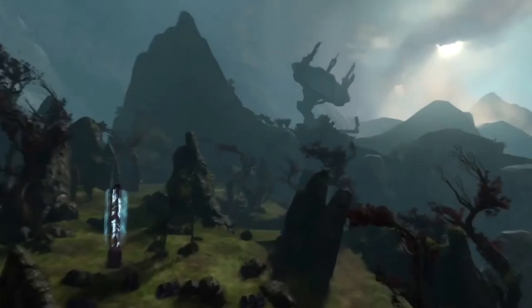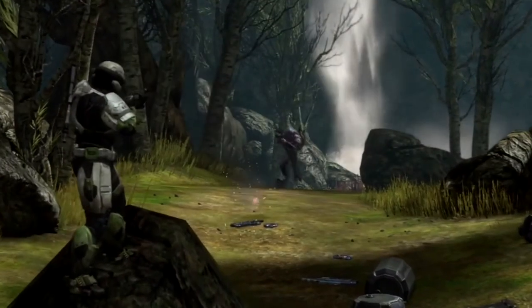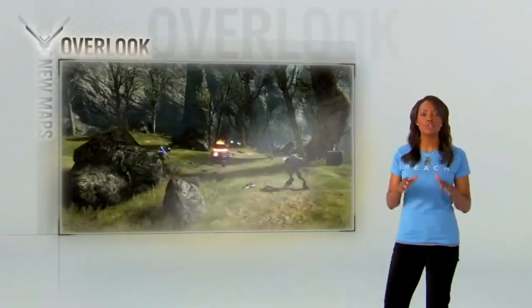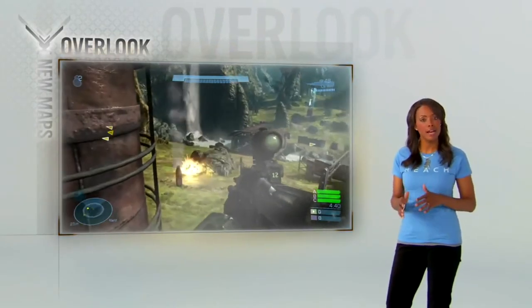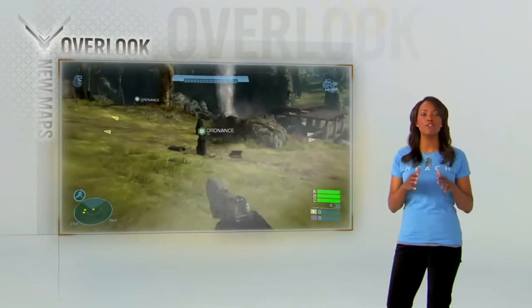You want to go big? Overlook features generator defense — Spartans versus Elites. Elites destroy the generators. Spartans get up close and activate the blast shield, and if you get taken down, launch your counterattack from a new location.